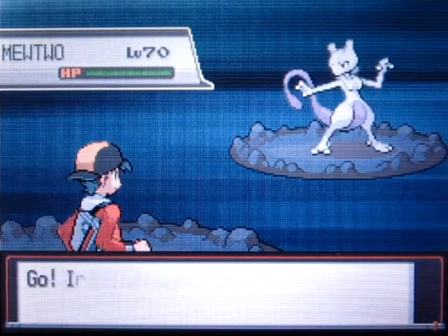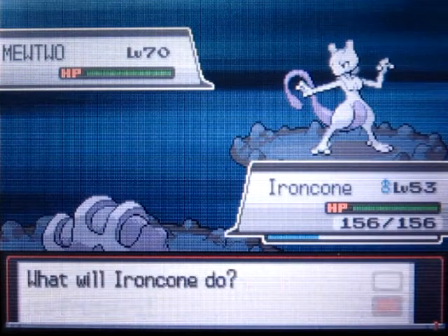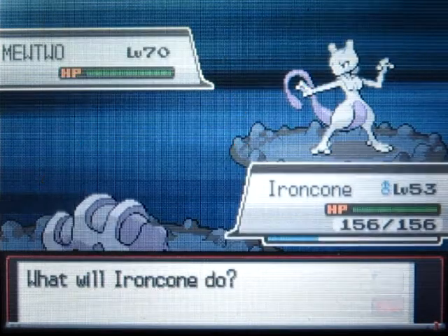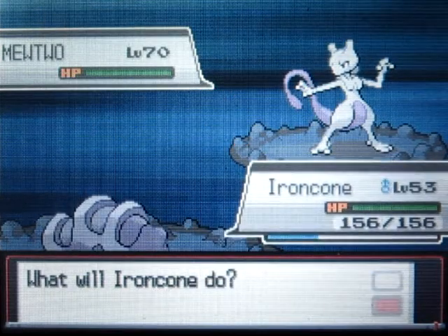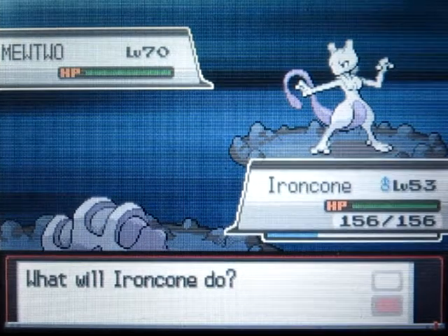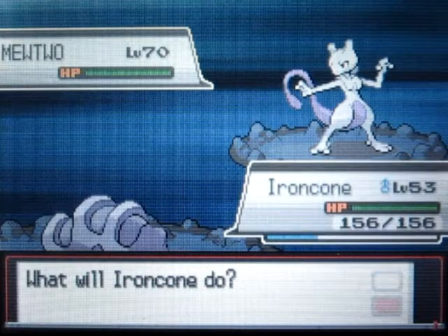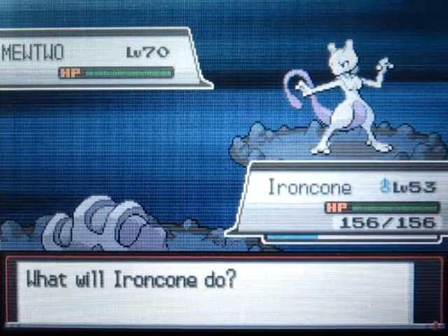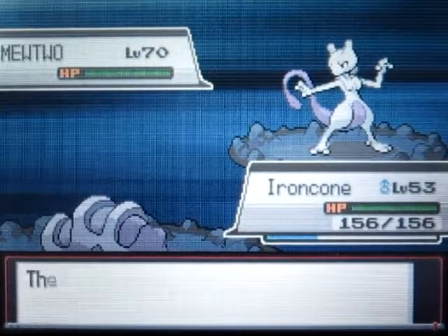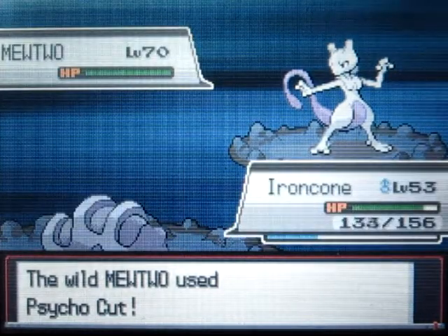We are facing the Ultimate Legendary Pokemon, Mewtwo. It is at level 70 - you heard me right, level 70, really high level. Mewtwo is one of the most strongest Pokemon in the game, just in my opinion. Mewtwo is at level 70 and it knows the moves Psycho Cut, Amnesia, Power Swap, and Guard Swap. Mewtwo's moveset is kind of interesting because it doesn't really have Psychic or really good moves.